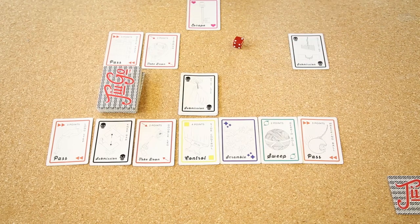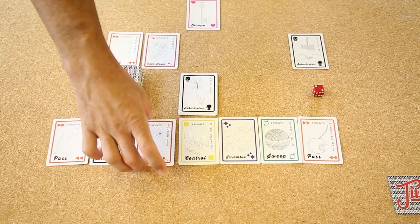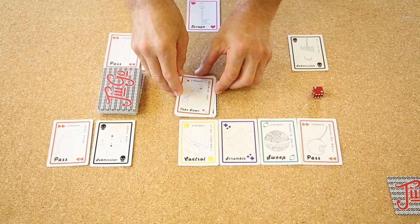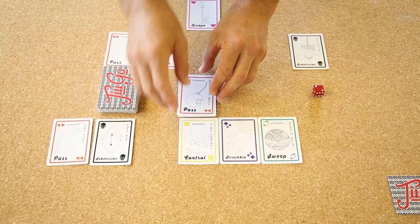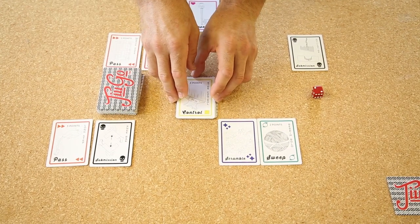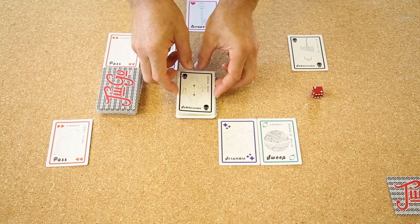It is now player two's turn. Player two plays a takedown, shoots the double, then comes through with a wrecking ball pass. From there, takes control, and from here plays a sub.